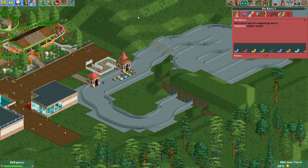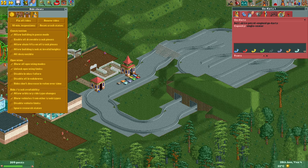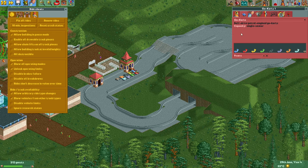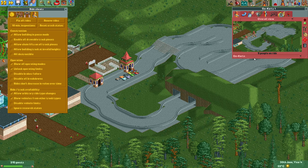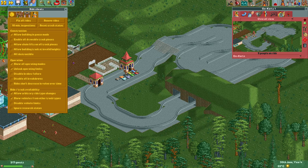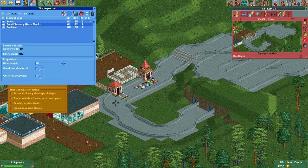With the disable vehicle limits cheat, you could put more go-karts — for example 20 — but the chance of the ride getting stuck increases. There's another trick we can use instead. I should have done this before making the track invisible, but I'll just make some of these track pieces visible again. I need the last piece of the station. Over here we have a straight track piece.